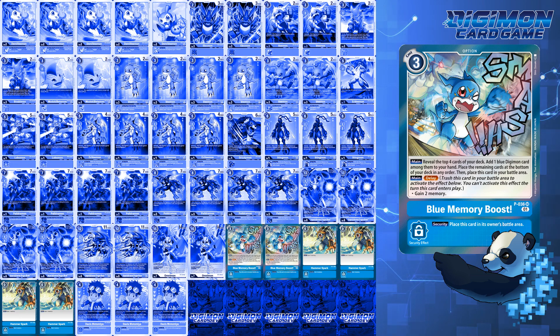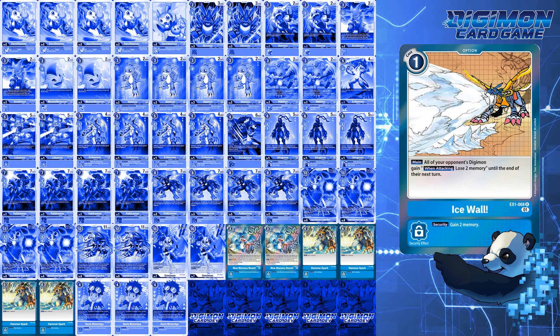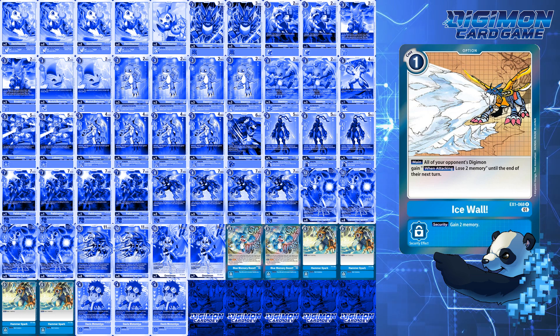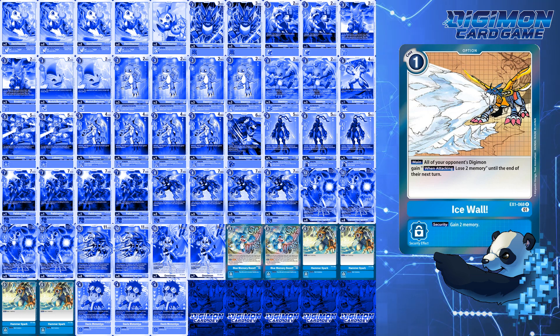The big question is: why no Ice Wall? Ice Wall slows your opponent down but does nothing to advance your board state. Because of this, I want to ensure I find Davis quickly and maximize the option cards that give me memory on my turn to quickly Evo up to Imperial for the multiple checks.